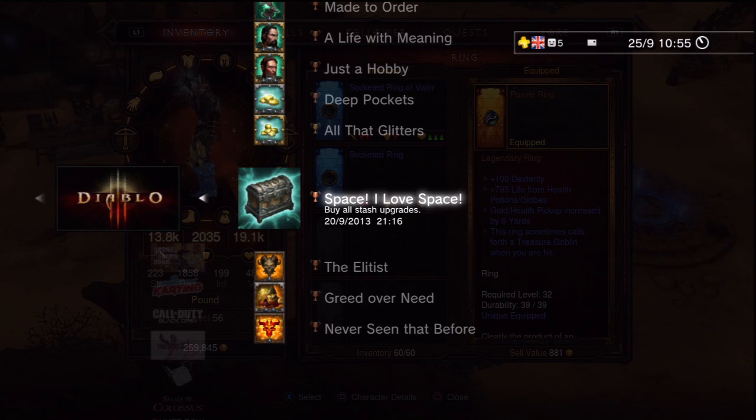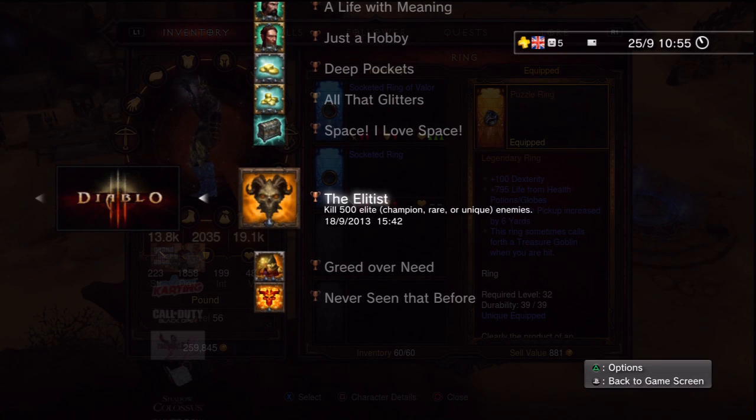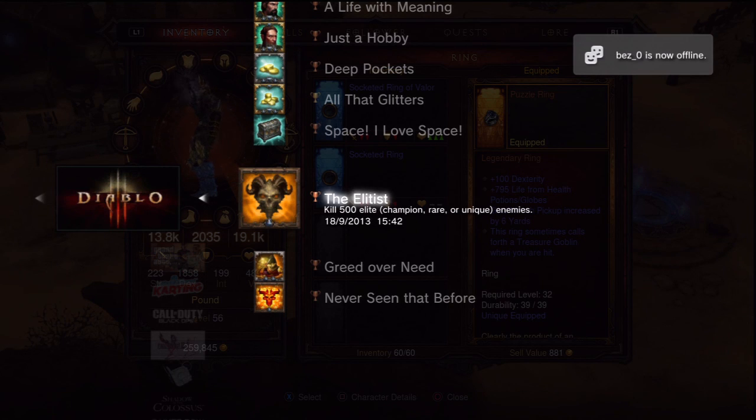Upgrading your stash requires a certain level and gold — up to one million gold total, with the final upgrade costing 500,000. Again, the memory stick gold transfer trick makes this much easier. 'The Elitist' trophy requires killing 500 elite enemies — champions, rares, or uniques. You'll get this naturally just by playing through the game, killing blue-named, orange-named, and unique enemies like treasure goblins.